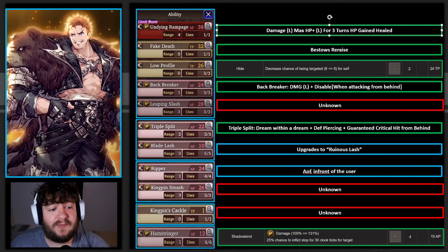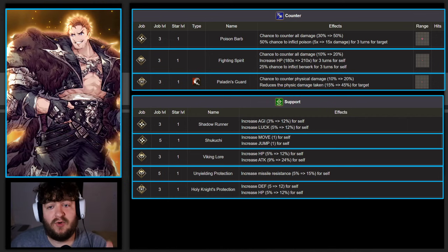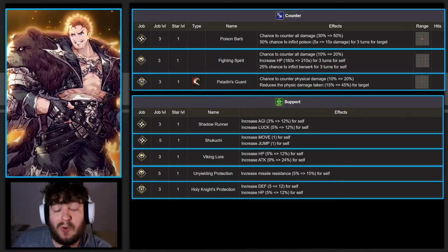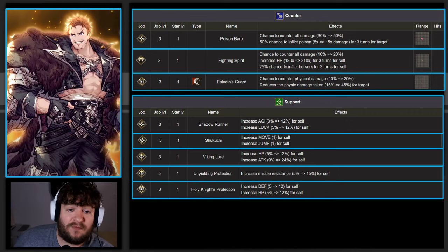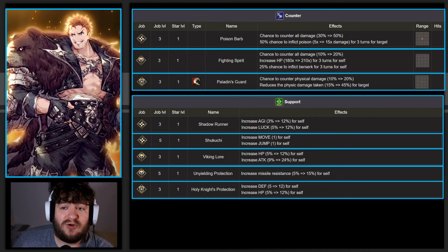We know almost all of the counters and support abilities he's going to get. Usually if a character has a unique job, they will have a unique counter that's either a little better than the native job or something completely unique. His main job counter would be something like Poison Bar potentially, which is a little lackluster. We do know he has access to Viking and Paladin, which means he has access to Paladin's Guard, which I think would be his main setting. When I see his full kit, I'm going to be looking for defense-increasing abilities because I really feel like he's going to be a brawler and not an evasion unit.